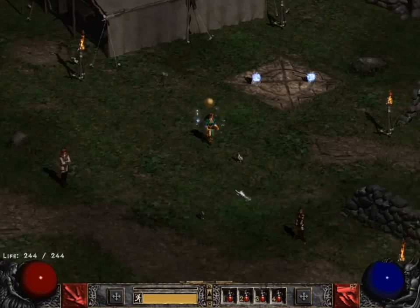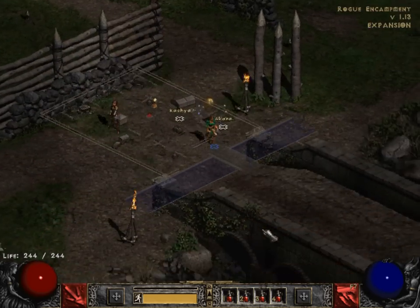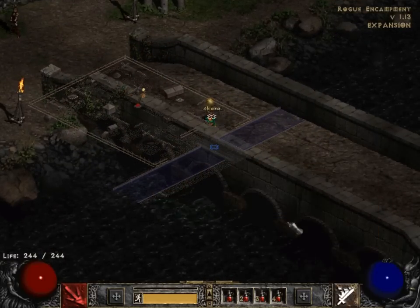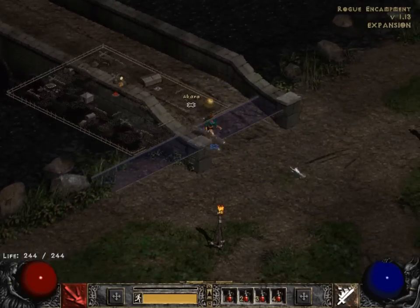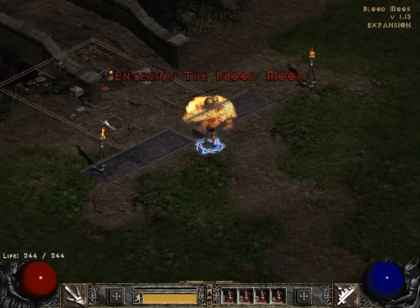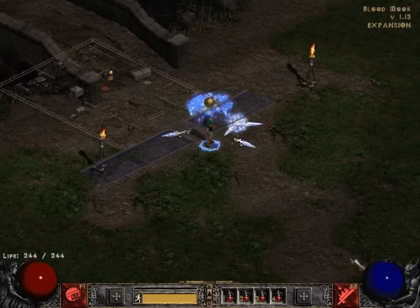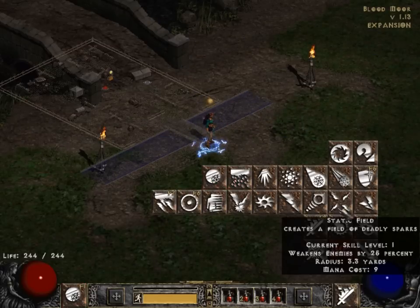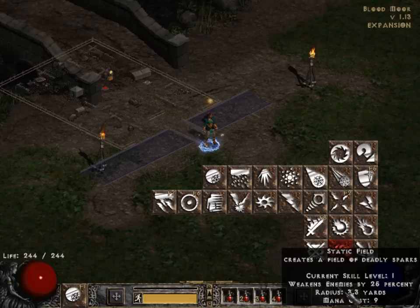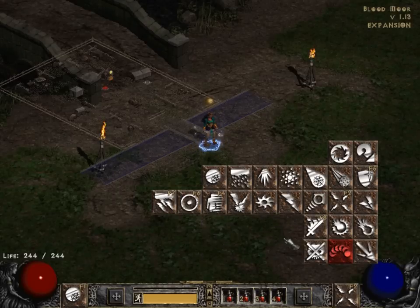I set my frozen orb as F1 on my left click, and static field as F2 on my right click. Lightning Nova is a type of stunning ability, and I set that as F3. Teleport is F4. F5, F6, F7, and F8 are for my frozen armor, energy shield, thunderstorm, and enchant. I get a holy freeze mercenary or a prayer mercenary, and I enchant him. And that's basically the stats and skills for my enchant hybrid sorceress. The next video will explain items and mercenary equipment. Thanks for watching.